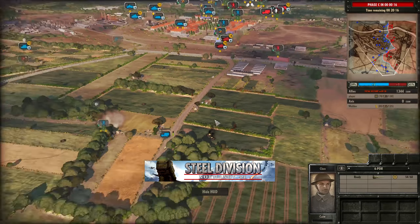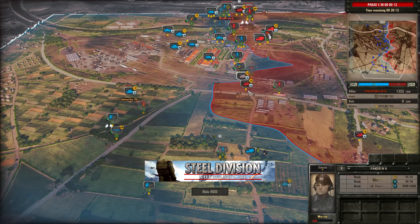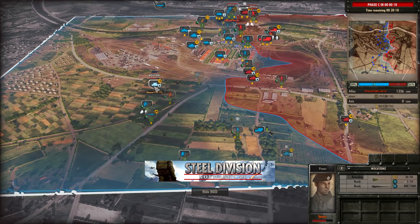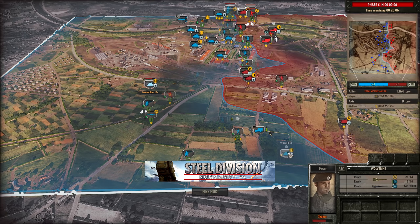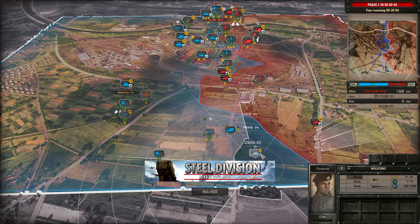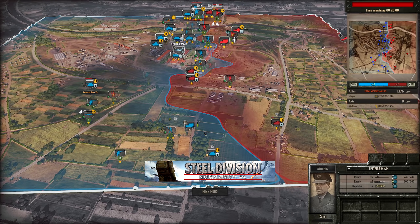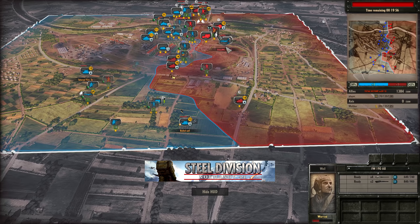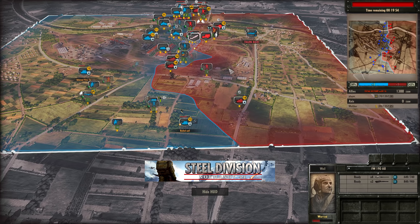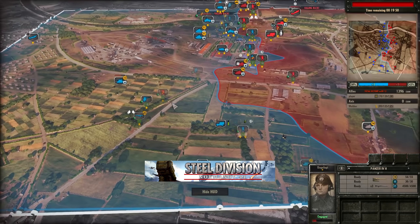The Panzer IVs have managed to get into range of the Wolverine, and the Wolverine is now forced back with an internal fire. The Wolverine pushing on the bottom side is going to come up against the Panzer IV as well. The Spitfire Mk IX is going to try and save the day with the bombs, but a Focke-Wulf 190 comes in to shoot it down. Nice bailout onto the Wolverine — the Panzer IV will be able to clean that up eventually. This is where I was talking about in Phase B: the Panzer IVs, if utilized well, can really change the landscape of this game.